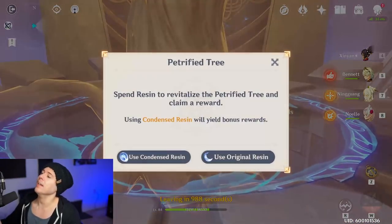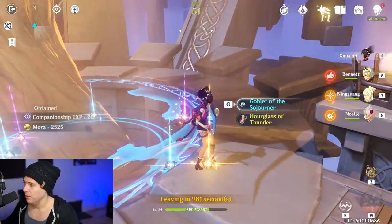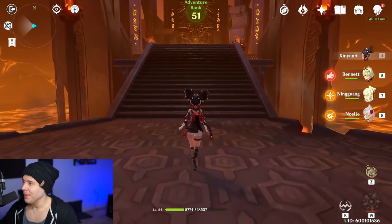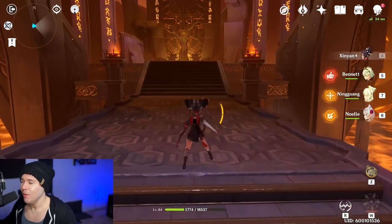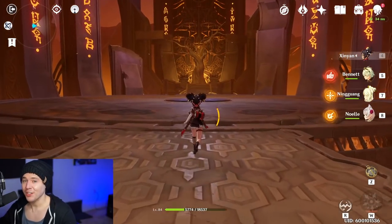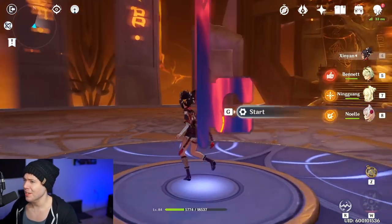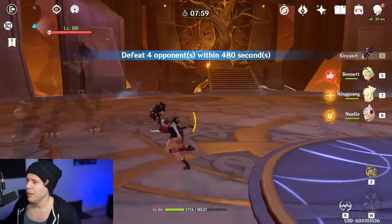Let's see if we can get some good drops. I want some Thundering Fury — I'll take that Hourglass of Thunder. Now I'm working on a Superconduct team for her, but it's not ready yet. You know how many comments I get asking why I don't level up certain characters? Because I don't have infinite EXP books — I can math out every character in the game but I can't showcase every character.